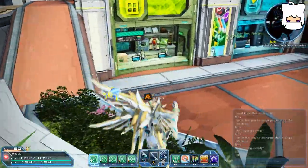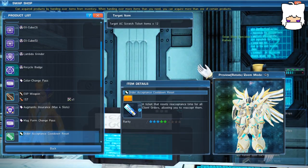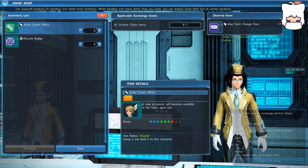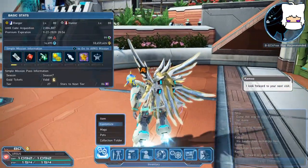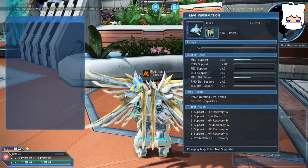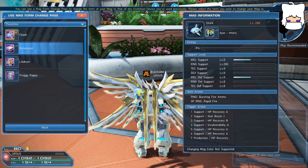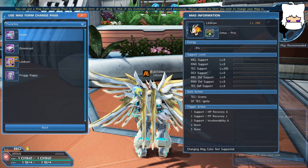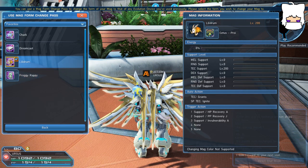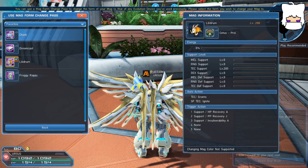If you go to the EX Cube Exchange Shop — or the Swap Shop — there is a mag form change pass. It's very cheap; it only costs one AC item. We'll trade in one of our recycle badges for it. Then you come in here to your mag menu and you can use this form change pass to change to any of the previous devices that you had used — for example, my Dreamcast one or Lily Drum that's being used on one of my other mags. You can use it to change any of your mags to any of your other devices that you've ever used, period. Any time you use an Evolution Device on one of your mags, it is added to all of your mags. Now, for what it's worth, this is only per character.